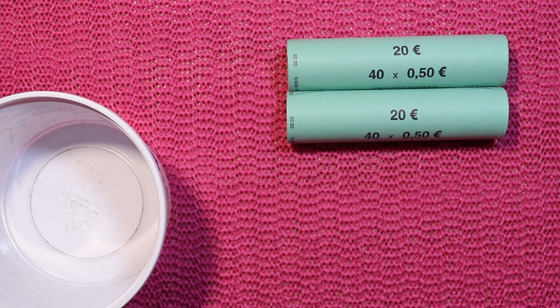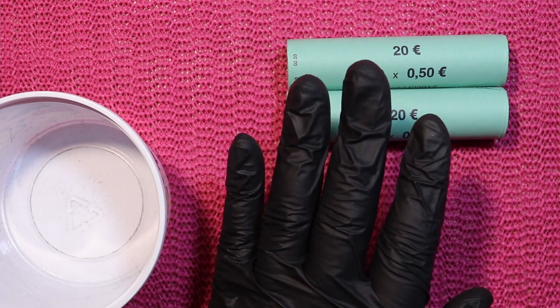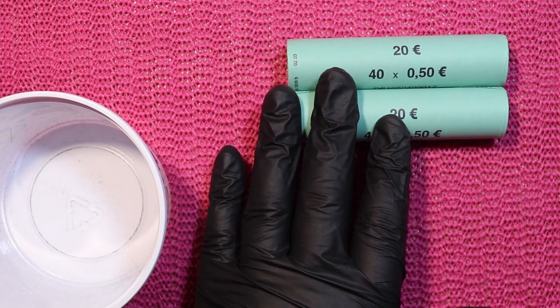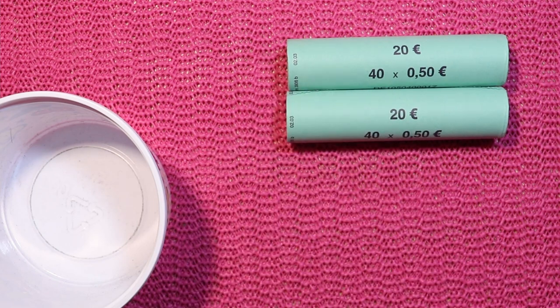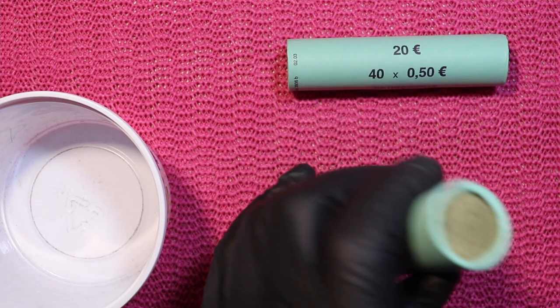We will be hunting through 40 euros of 50 cent coins to find some nice low mintage coins, ideally coins from the microstates. I've got two rolls, and they're both from Germany. Let's start.